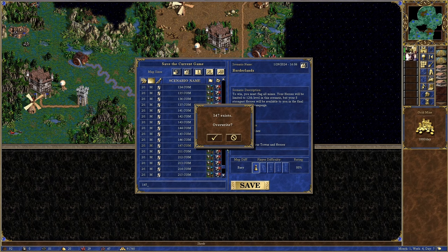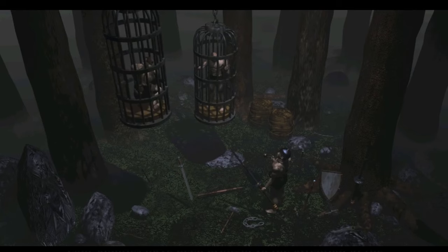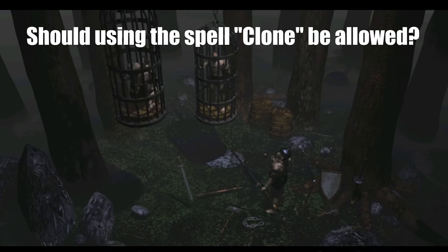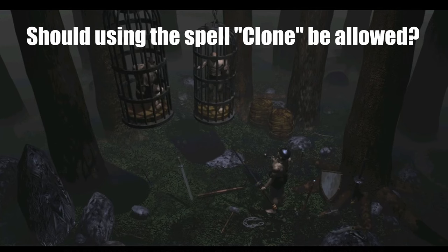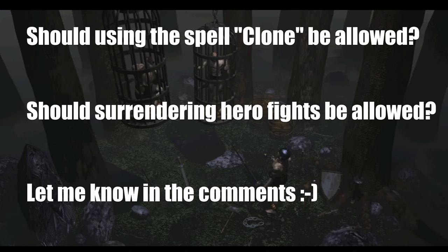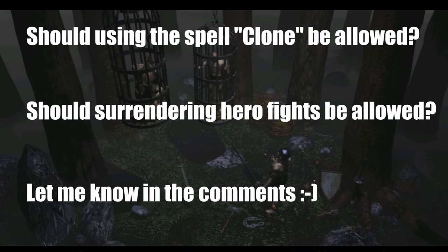Job well done so far. Before we get into scenario number 2, I have a couple of questions for you in regards to the rules. What do you feel about using, and probably losing, clones? While I do have units lost at the end of combat screen this way, I don't actually lose any real units. And what about surrendering? No units are lost this way either, so it technically doesn't break any rules I think. Both feel a little bit cheesy, but I'm curious about your thoughts. I don't plan to use either strategy as of now, but it could be fun to mix up my approach from time to time, and you never know — it might come in handy sometime.